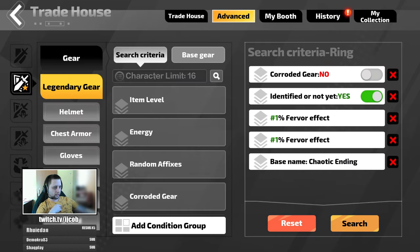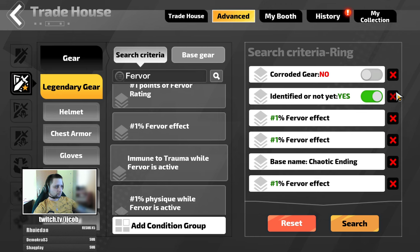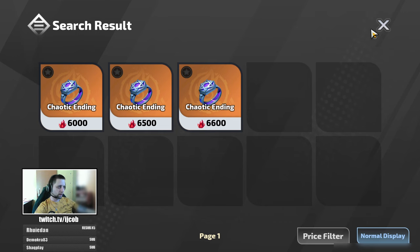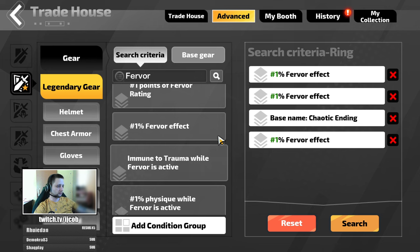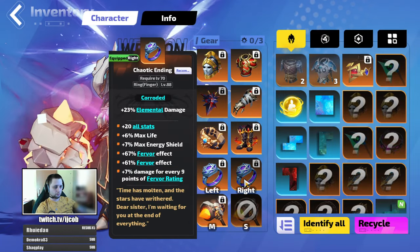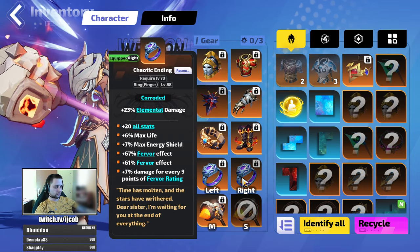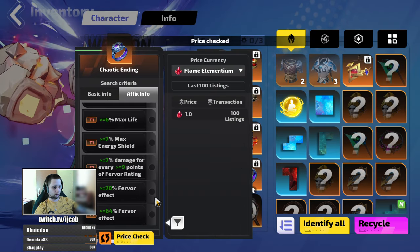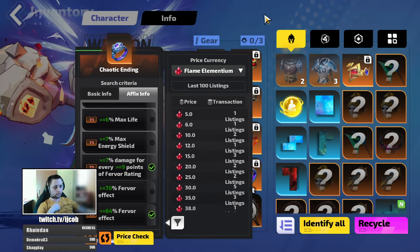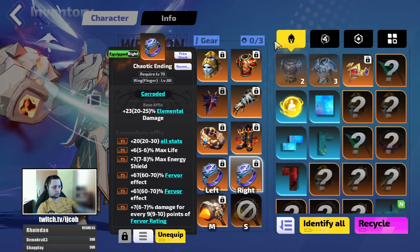For the rings, the ideal piece would be triple fervor effect, but double fervor effect with damage is around 2k to 3k for each of these rings. With triple fervor effect those would be the upgrades — around 6k each, so 12k for the rings if you want to go for the top. Both rings should have double fervor and damage from fervor rating, or triple fervor effect as the go-to. For a complete budget option, just one fervor effect — and those are cheap. You can start fairly cheap and slowly build up. Fervor effect is the most impactful boost you can get.